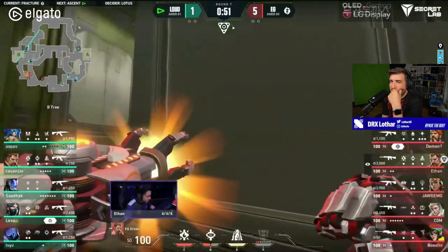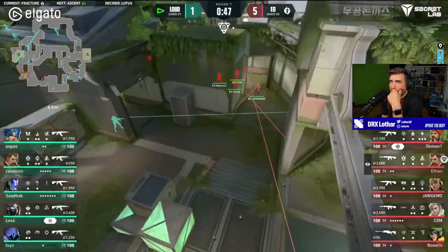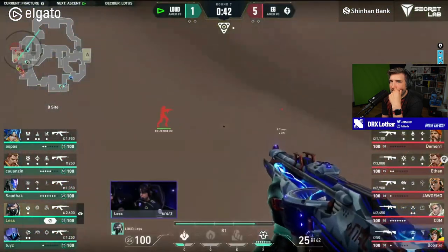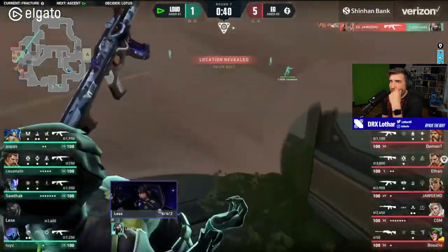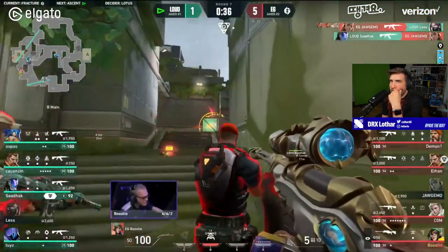Full ultimates on Raze. There's the Fault Line — flash onto KB. There's the ult on the Tower. I don't know where the stun went in, I think on Canteen.